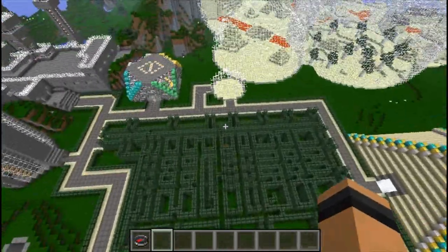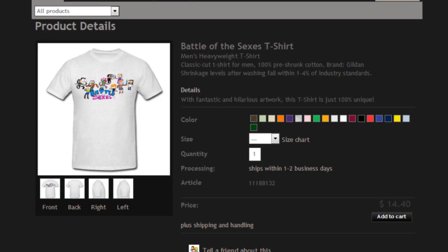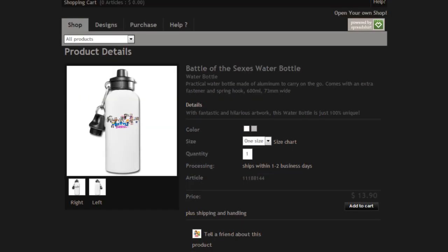Now let's get to the giveaway. I'm giving away a Battle of the Sexes long sleeve t-shirt, a t-shirt, and a water bottle — pictures are flashing on screen now. To win, just comment which one you want and tell me if you downloaded the map or not. You don't have to download the map to win, but I'd like to know how many of you did. Also leave a like on the video — that's it. Like, comment which one you want, and say whether you downloaded the map. If you want to buy them, I'll link the Spreadshirt store. I hope you guys enjoyed the video and good luck on the giveaway!